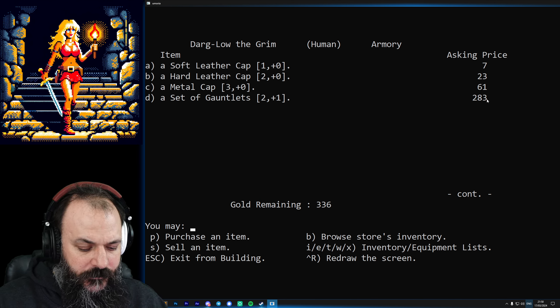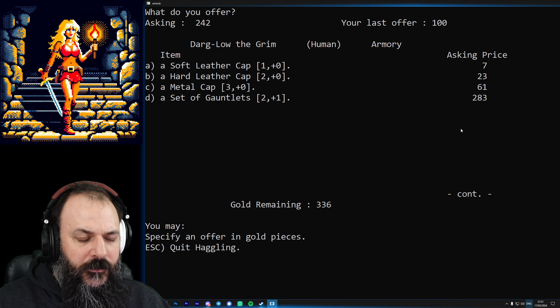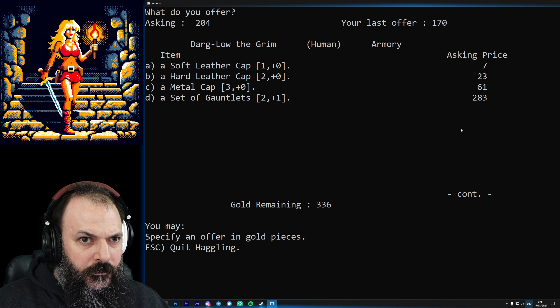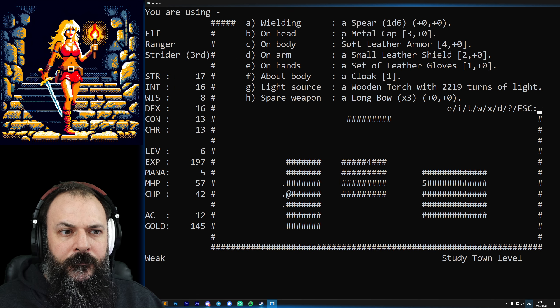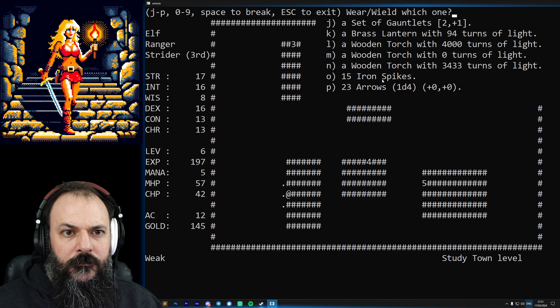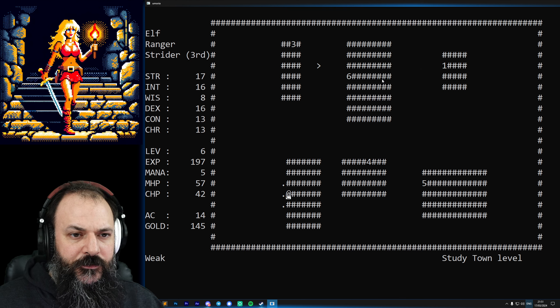This plus one is a magical bonus to the gauntlets, so it might be worth buying. Let's offer 100 to start off. He's saying he paid more than that himself. He's coming down toward 200. We got it for 191 - that's not bad going. We already have the metal cap, so let's equip the gauntlets. Our armor class goes up to 14 - not bad.